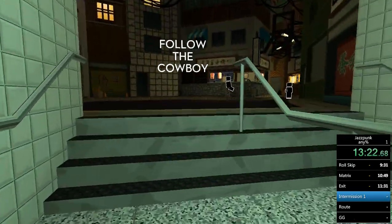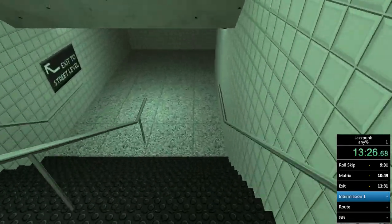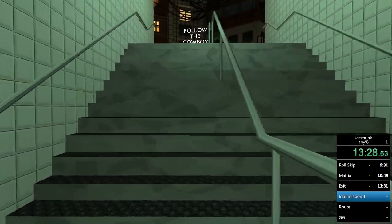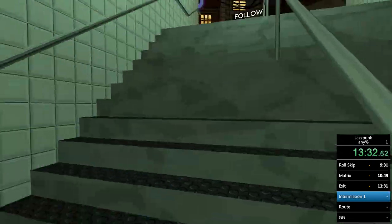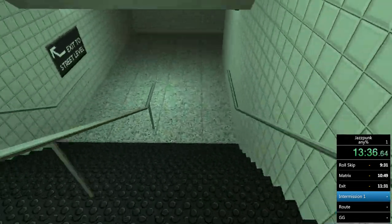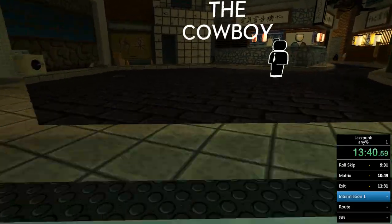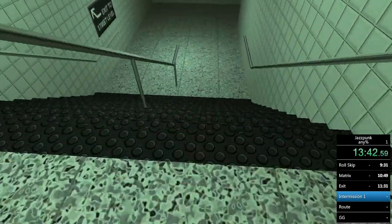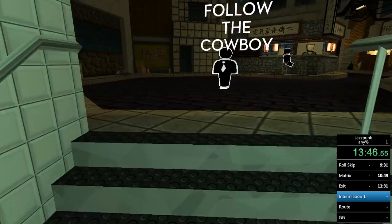For this bit, I walk up these stairs and then jump up them because walking upstairs is slow. If you can't make it in one jump your subsequent jumps get messed up, so you can jump halfway up and then it gets a little weird. I prefer to just walk up the first stairs and then jump over at this specific bit.